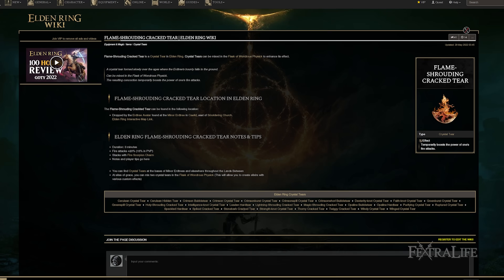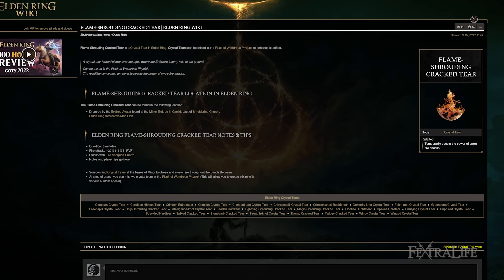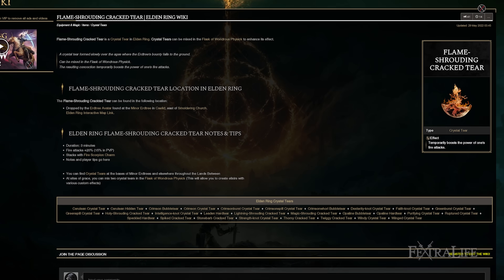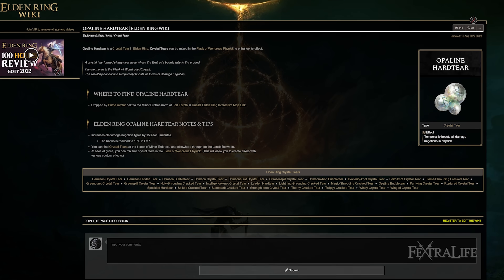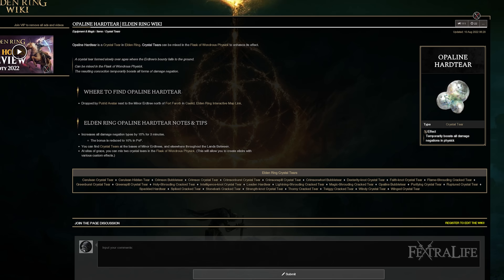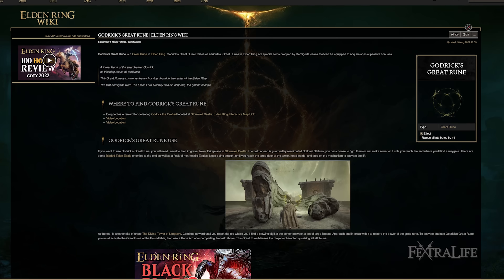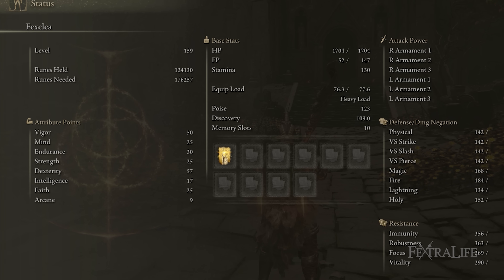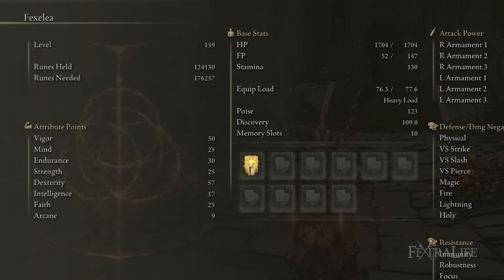For the Flask of Wondrous Physick I'd recommend the Flame-Shrouding Cracked Tear to increase your fire damage — the weapon skill doesn't deal 100% fire damage so you won't get total efficacy, but it does boost damage further. The Opaline Hardtear is also a good choice as it temporarily boosts all damage negation, which further protects you when trading damage in boss fights. For Great Runes, Godrick's is obviously the choice here — your stat spread covers strength, dexterity, faith, vigor, mind, and endurance, which is six of the eight stats, so it's perfect for this build.